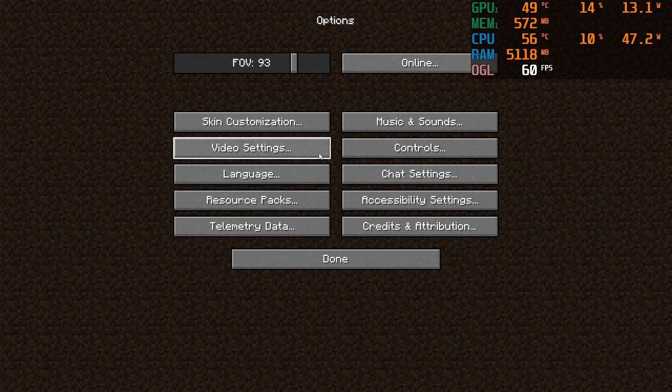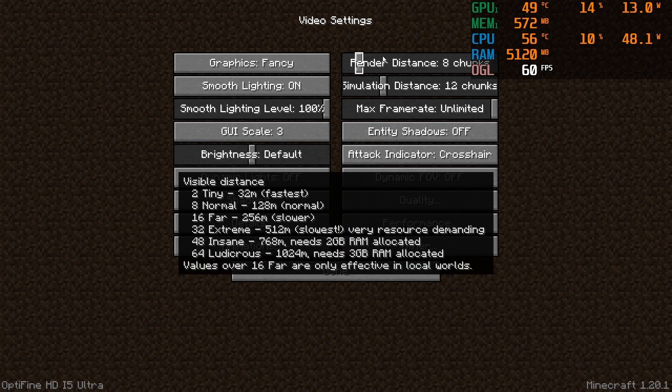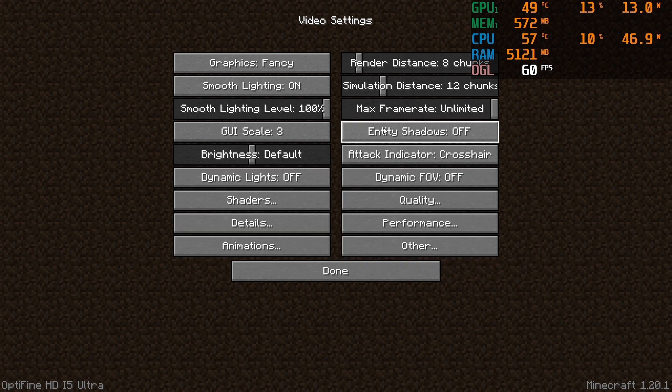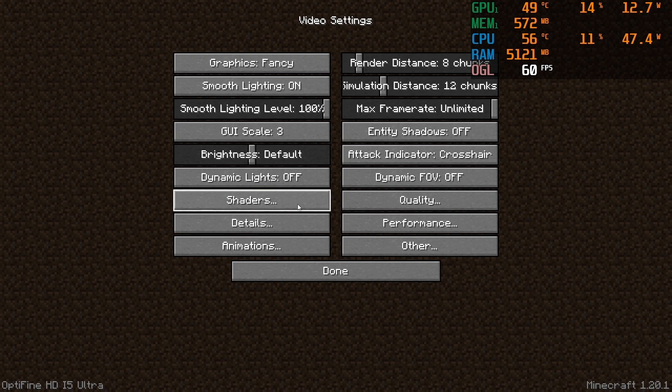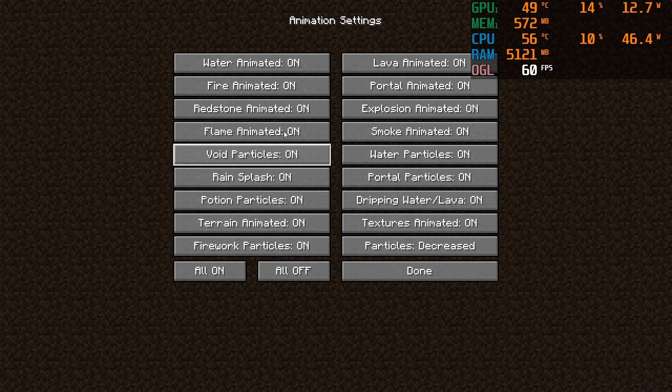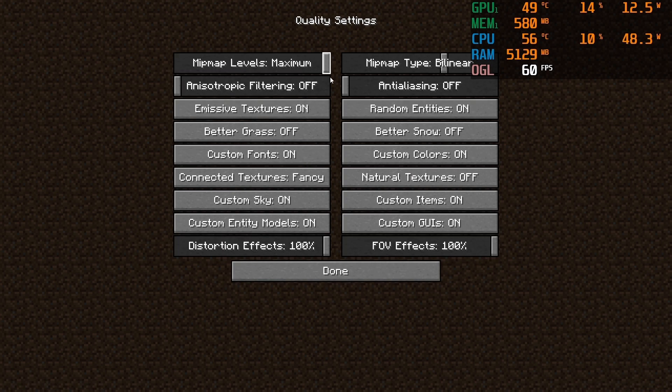Before we jump into it, I'm going to show you the main settings — the ones that are most important. I'll be messing around with different render distances. Frame rate is set to max, and details are pretty much all on default. I'm not using any shaders. Animations are all on, other than particles, which I set to decreased — there's no real difference other than a slight FPS gain. My mip mapping is set to maximum. This is quite an important setting: not only does it increase performance, but it also makes your game look better, so I always set it to max.